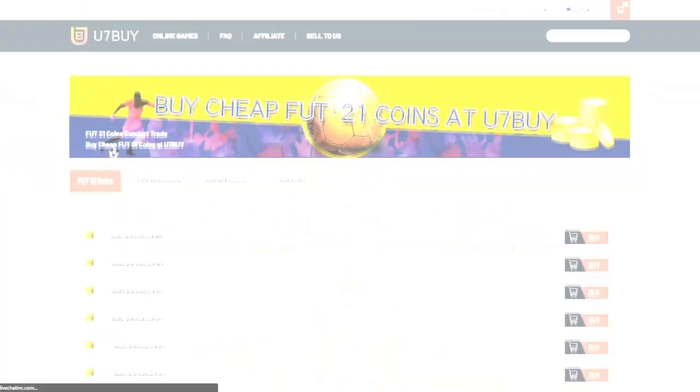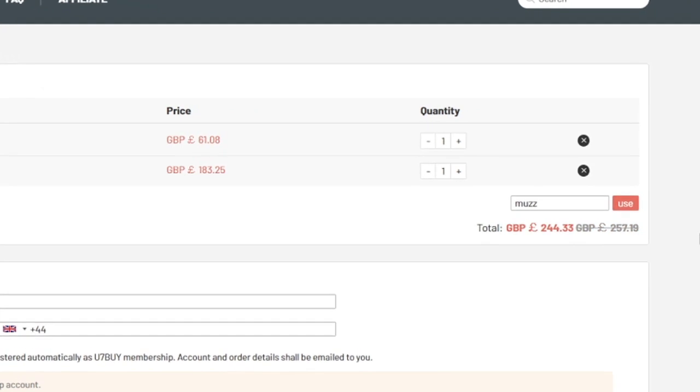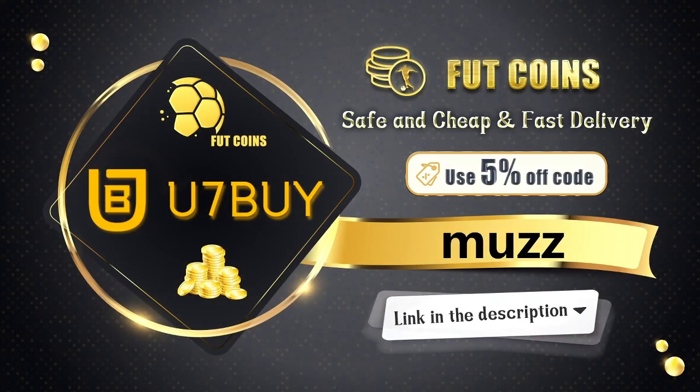If you guys are looking for any cheap and reliable FIFA 21 coins, make sure to head over to u7buy.com. They sell the cheapest coins and also sell players off their website, so make sure to use code 'muz' for five percent off at checkout. Link in the description.